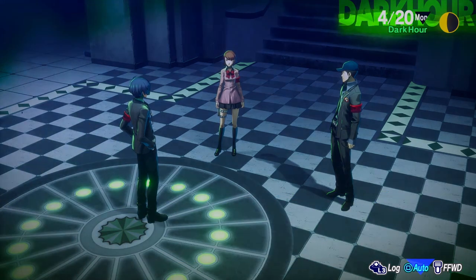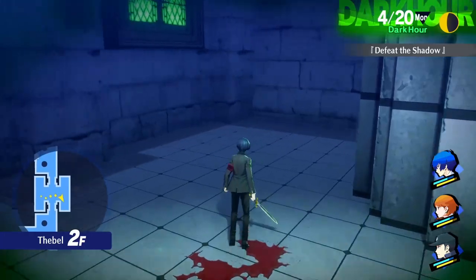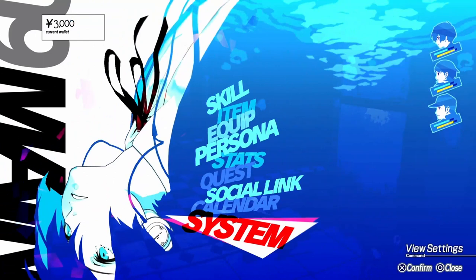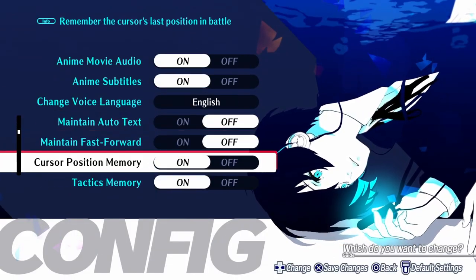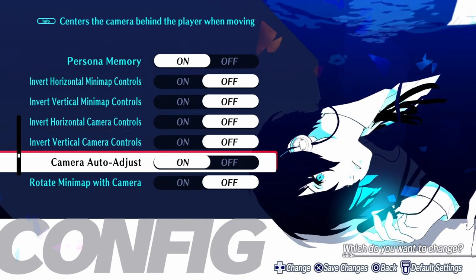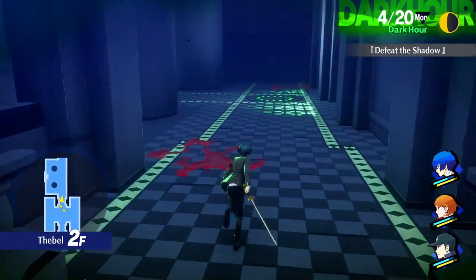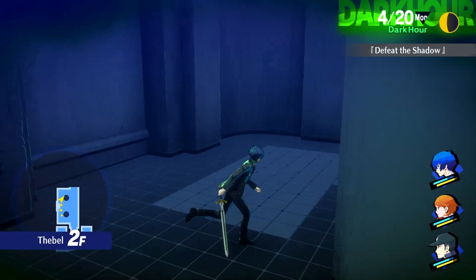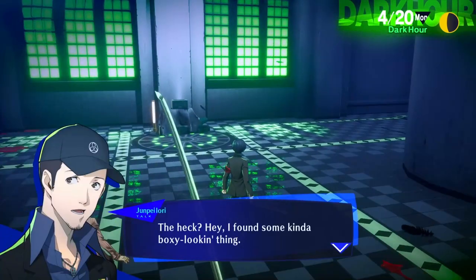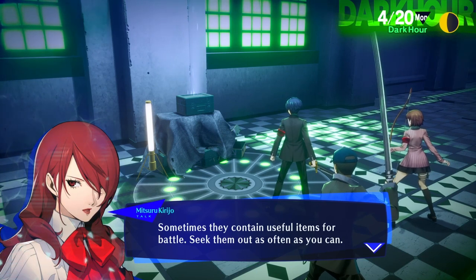Let's move on. Nothing — not even some treasure? Hang on, let me turn up that sensitivity. Yes! Boxes like those seem to be scattered all throughout Tartarus. Sometimes they contain useful items for battle. Seek them out as often as you can. Oh sweet — so they're basically like treasure chests! Hell yeah, let's bust it open and see what's inside.